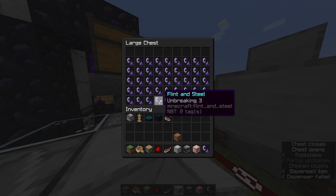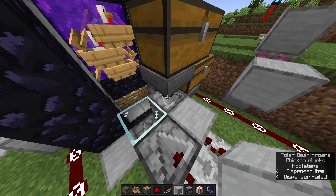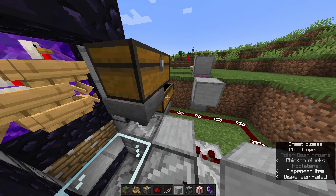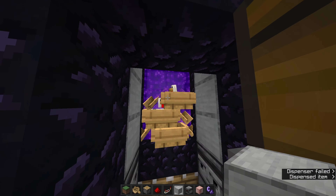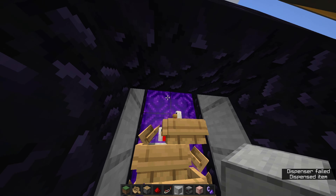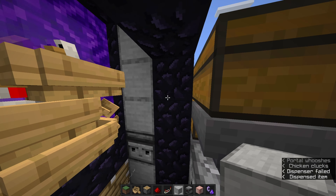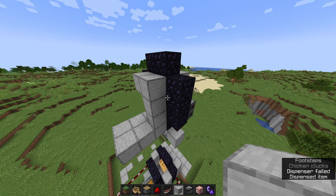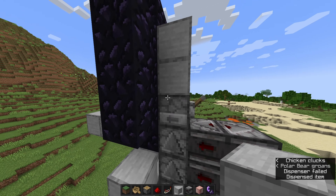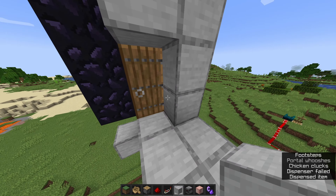This storage system right here is just for extra flint and steel so that it never runs out. This is excessive realistically — this should last for months. This exact same system is copied over on the nether side, and we need this portal to be unlit, otherwise they would just end up coming through this portal and none of this would work. This portal up here serves the purpose of being a chunk loader to keep the redstone from breaking by being repeatedly loaded and unloaded.